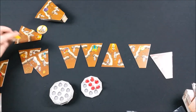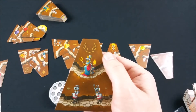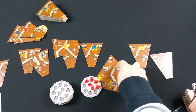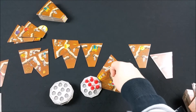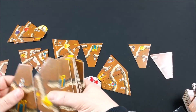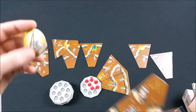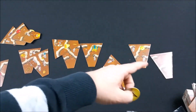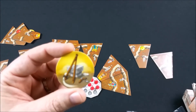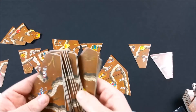On va aussi trouver les reines : elles donnent des points de victoire en fin de partie. Quand on construit sa fourmilière, on crée des galeries, et il faut qu'il y ait une seule reine par galerie pour pouvoir gagner ces points. Enfin, il y a l'architecte : quand vous posez cette tuile dans votre fourmilière, vous prenez un jeton architecte. Ce jeton vous permet d'acheter n'importe quelle tuile dans la rivière gratuitement, même celle en position six ou sept. Vous défaussez le jeton et prenez votre tuile sans payer.